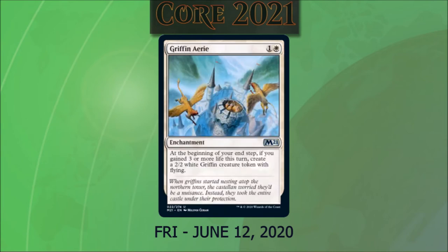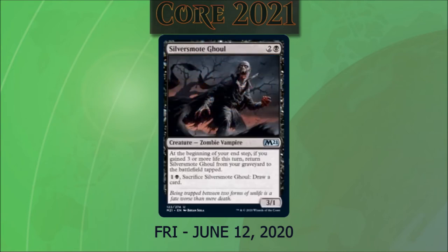Griffon Errant for one and a white is an enchantment. At the beginning of our end step, if we have gained three or more life in a turn, we create a 2/2 white griffon creature token with flying. Silversmote Ghoul for two and a black is a 3/1. At the beginning of our end step, if we gained three or more life this turn, return the ghoul from our graveyard to the battlefield tapped. We can also pay one and a black and sacrifice the ghoul to draw a card. I love that it has this sacrifice-to-draw and put-back-into-play effect. Combined with Griffon Errant, I think we're going to see some really fun Orzhov decks, most likely based around Sorin.